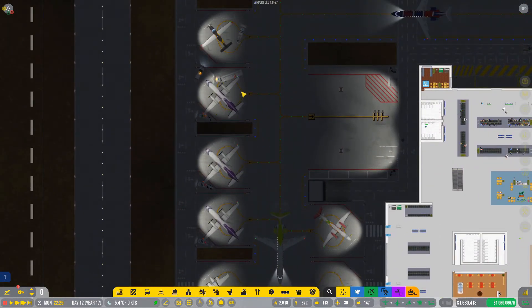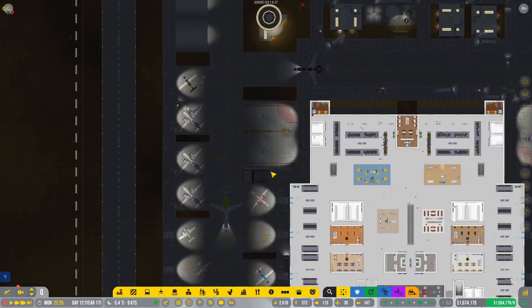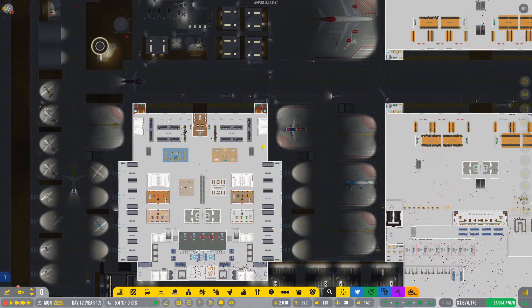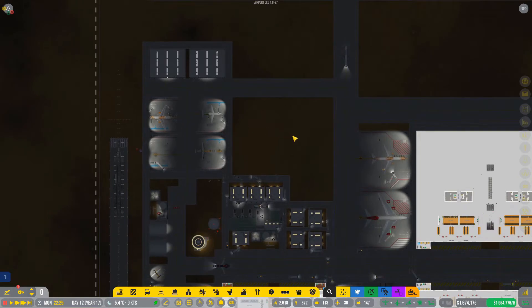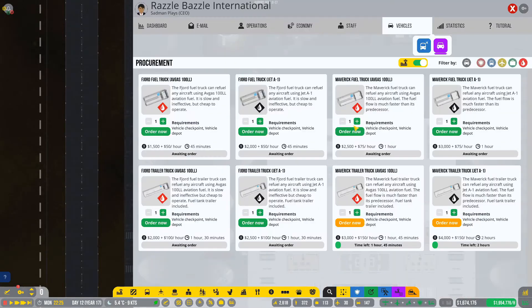We will need four of these right here. We can mix and match all of these because they don't all come at the same time. How many do we need? We've got four, five, six, seven, eight, nine — that's 10 plus four, 14, 15, 16, 17, 18, 19, 20, 21, 22, 23, 24, 25, 26, 27, 28, 29, 30, 31. We've got about 31 stands, so I'm going to guess we will need about 20 fuel trucks in order to manage them all at the same time. We've got four already, so I'm going to go for 16 more. We can only order about 10 at a time.